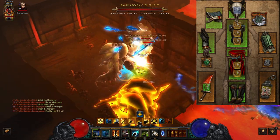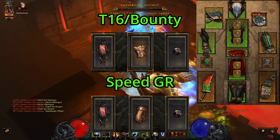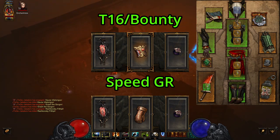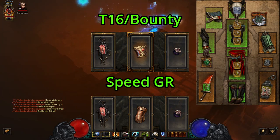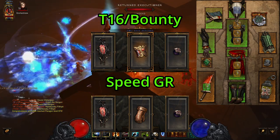Gazing Demise on your Mojo and the Barber for the weapon. In your cube, you will use Shukrani's Triumph for the movement speed, the Ring of Royal Grandeur to complete the 2-piece Mundunugu and the Captain Crimson set. For Bounty Farming use Warzechian Armguards, and for Greater Rifts use Frostburn.